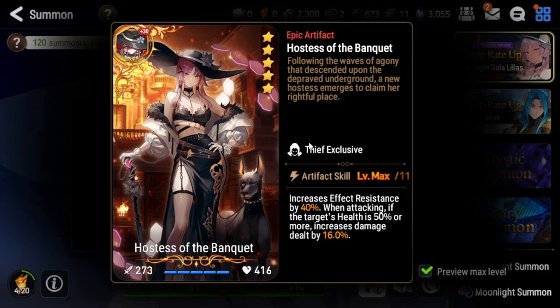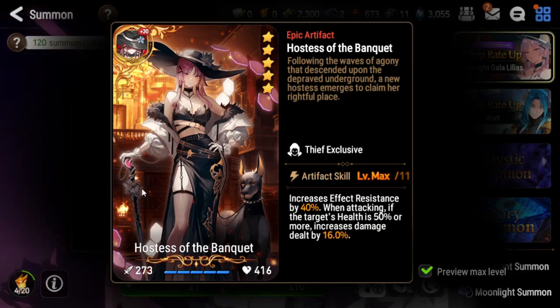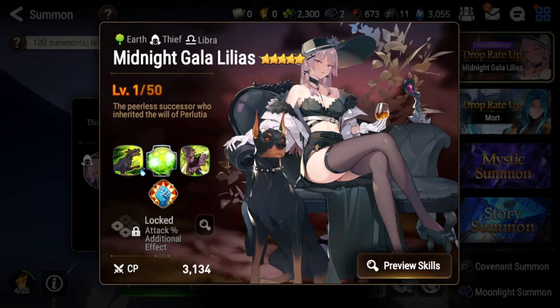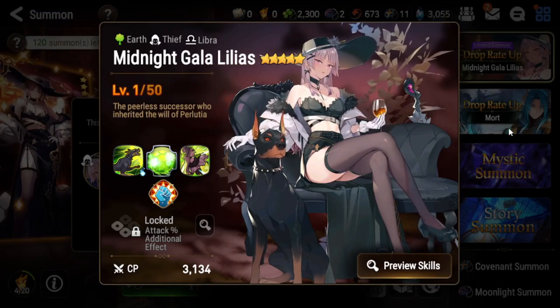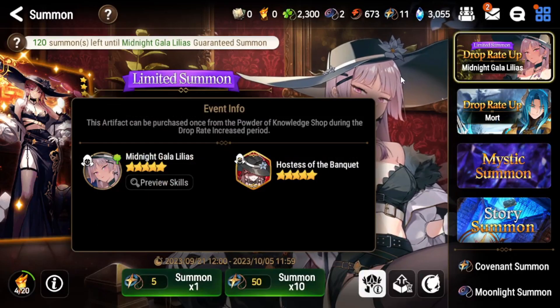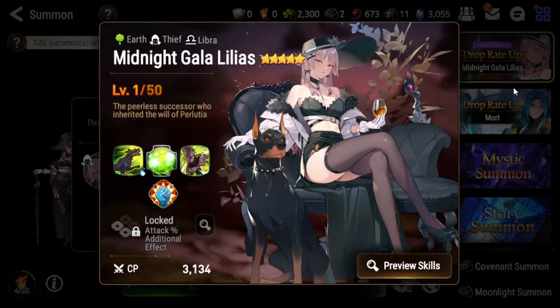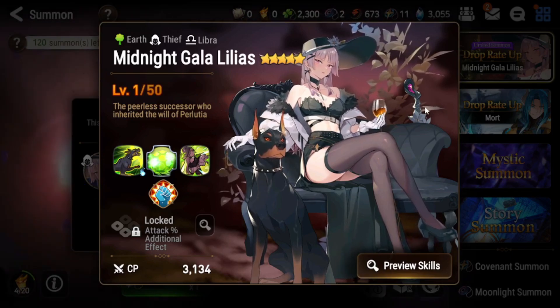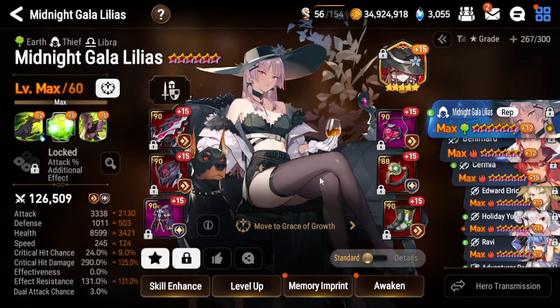I think she's worth pulling for since she's a limited unit with an amazing design. Her artifact is not great on her — it's probably better on units like Blood Blade Karin and Karon, because they want effect resist to keep their immortality from getting stripped, and they also get extra damage against targets above 50% HP, which suits their counter-cleave style. For Midnight Gala Lilias, you probably don't want to run this artifact. She's better off with damage artifacts — Symbol of Unity is probably her best choice, or even Alexa's Basket — depending on how you build her.